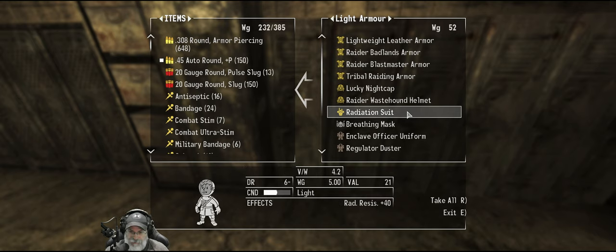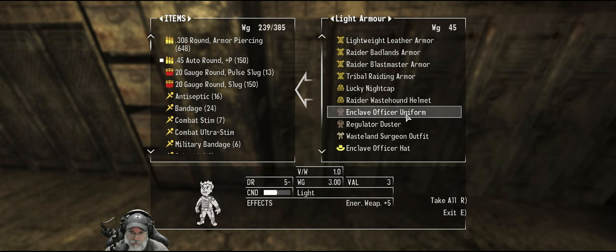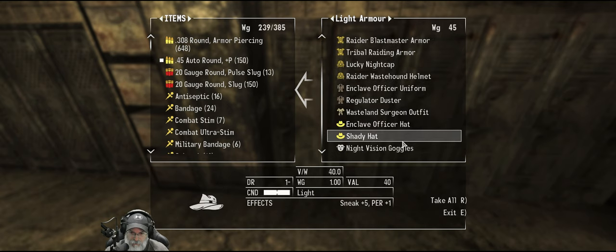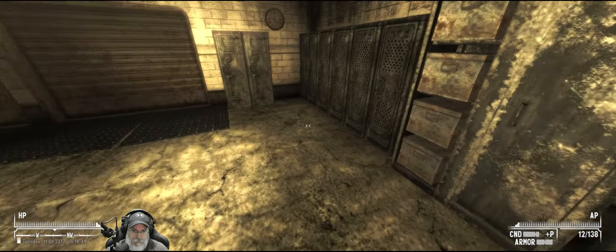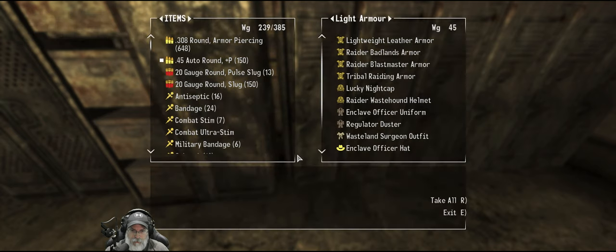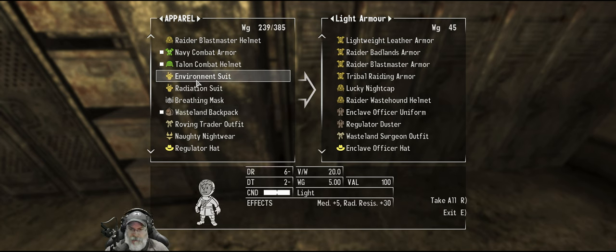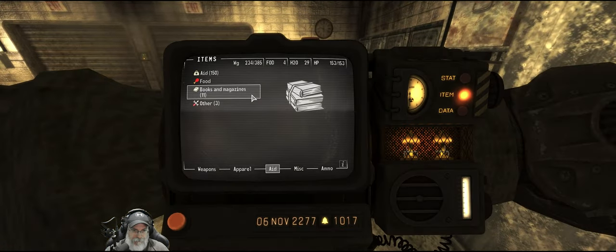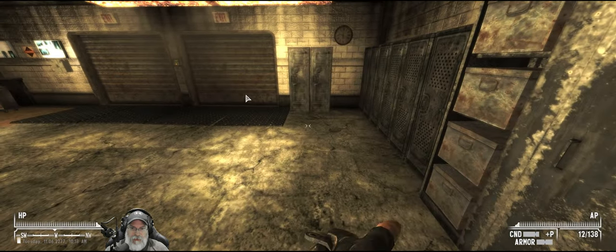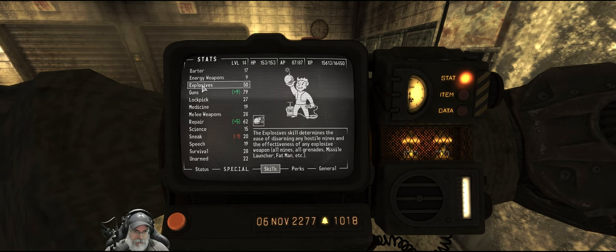We might as well wear the radiation suit so we don't get as irradiated. That's all we have there. The environment suit only gives us 30 rad resist and this gives us 40, so let's put that back. So right now we have 50 explosives just straight out of the box.